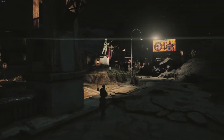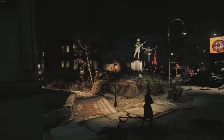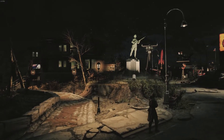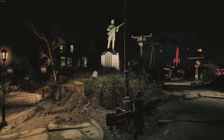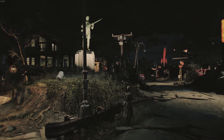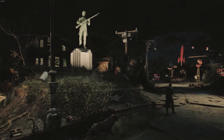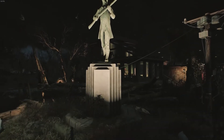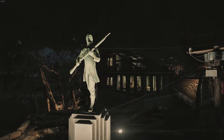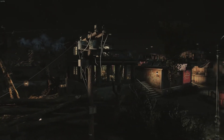Here's us approaching the Minuteman Park from the Sanctuary Hills Bridge. You can see the retaining wall River's Edge Walkway lit up along the side and the Minuteman statue. On the right side you could see a billboard and some spotlights lighting up the roadway, but that's going to be further detailed in a future video.